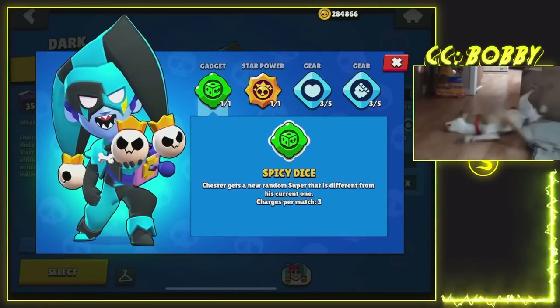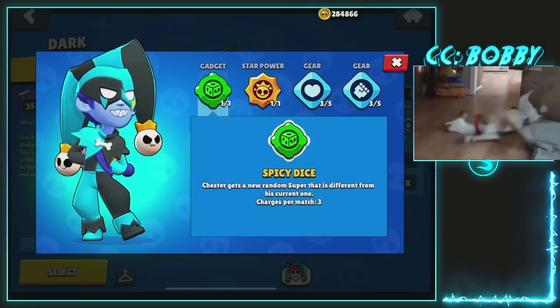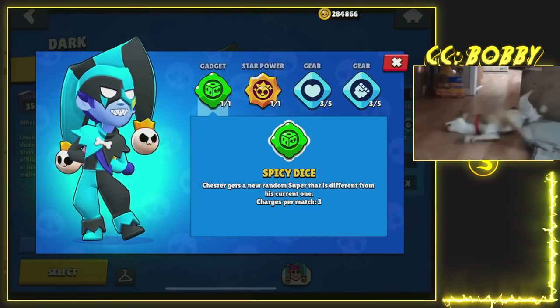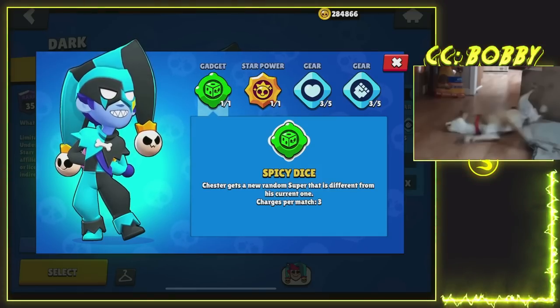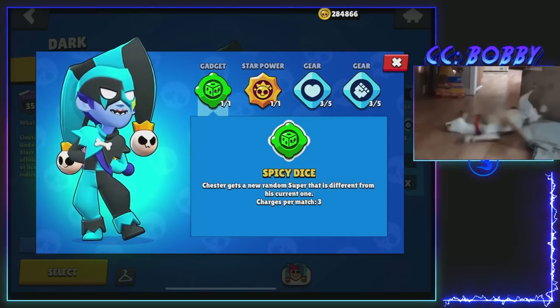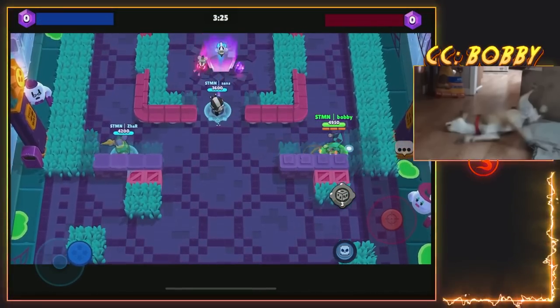Instead, use the gadget Spicy Dice — it's really strong and it's probably gonna be the meta gadget on this brawler. Anyways, let's hop over to the games. We're gonna do some live games, so let's get into it and hopefully we can win and not tilt below 1250. Here we go into the first game.